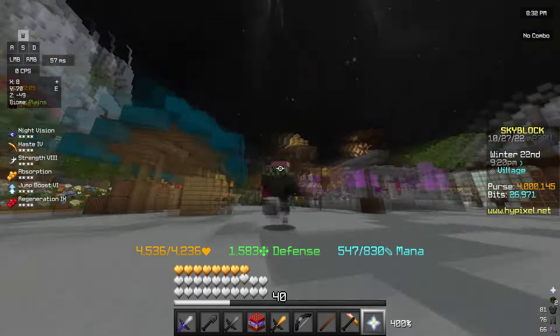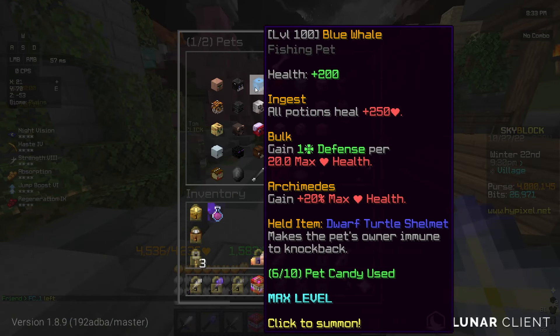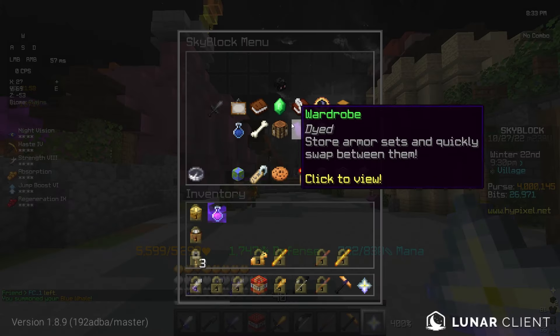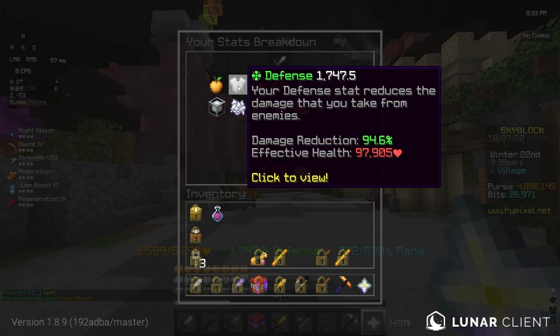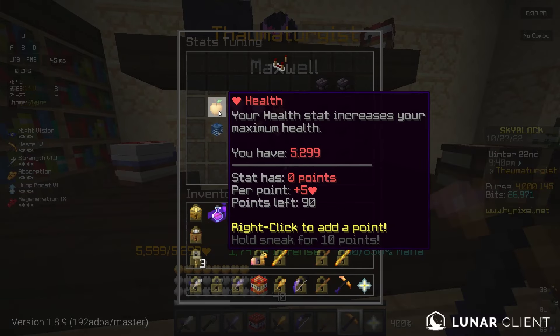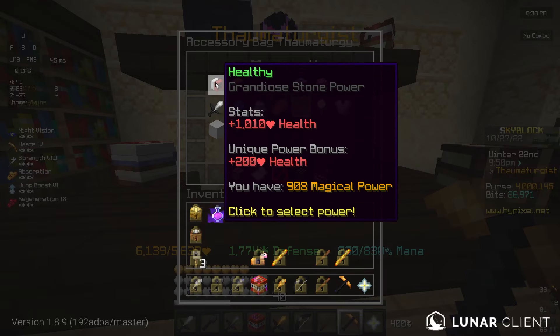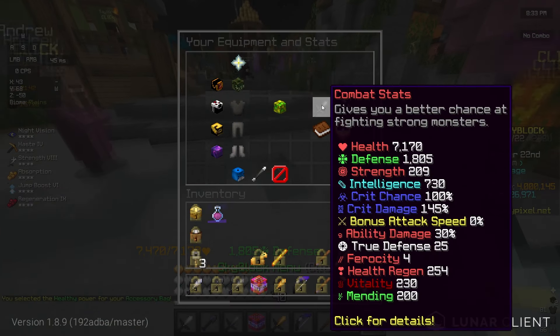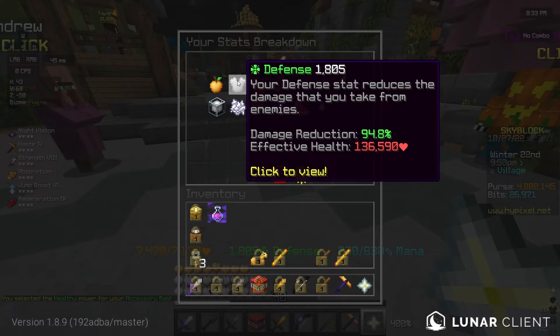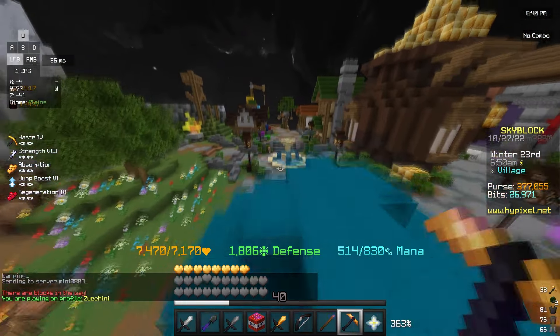Putting on this full set, I have 71,316 EHP. With the silverfish pet — let's go blue whale — I'm getting 97,905 EHP. That definitely is not bad at all. But if I set this to health and put on Healthy, I have 136,590 EHP. That's pretty good, not going to lie. Wow — my purse is at like an all-time low right now.